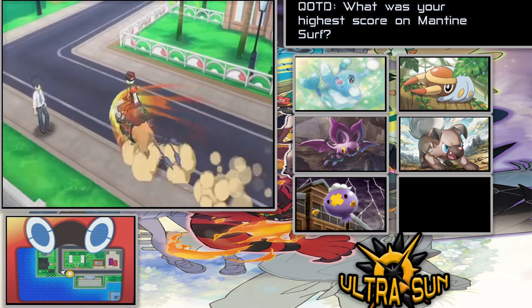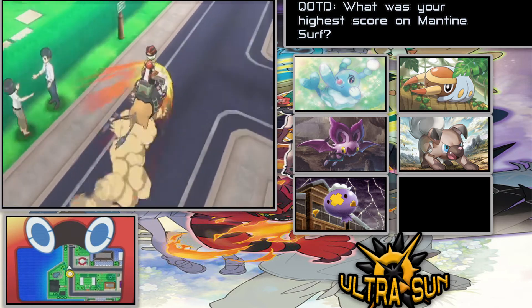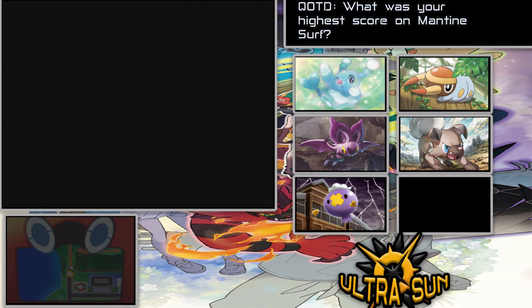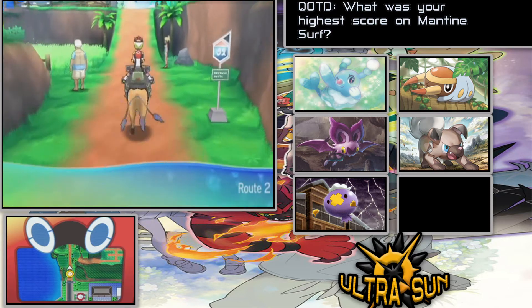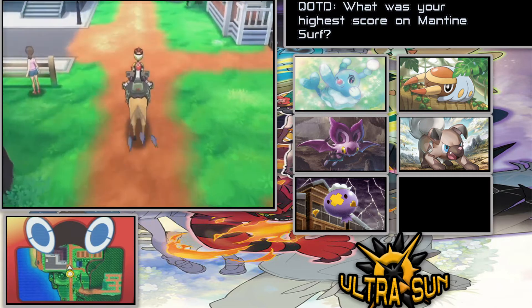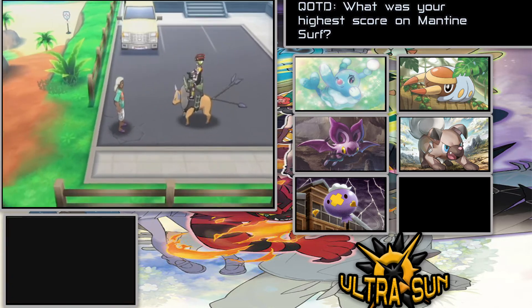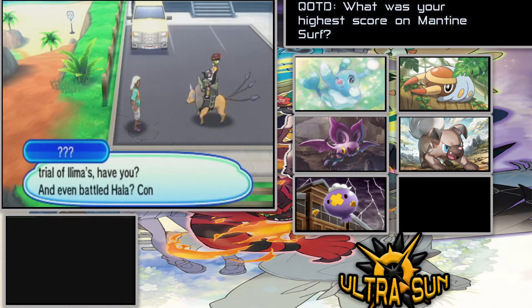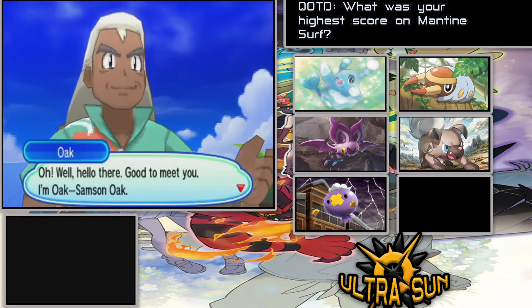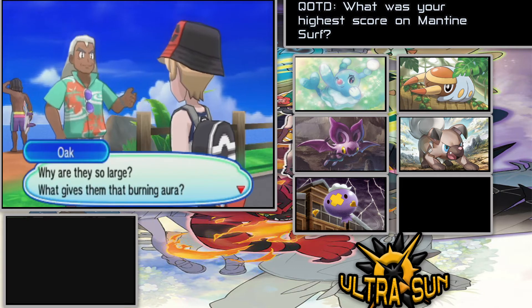Let's make our way down here — hope you guys are having a good Saturday. Since we have 10 Totem Stickers, we should be able to grab our first Totem Pokemon from Samson Oak. I believe we're going to get introduced to Samson Oak too — I think that's his name, or something close. I know he's like a cousin of Professor Oak.